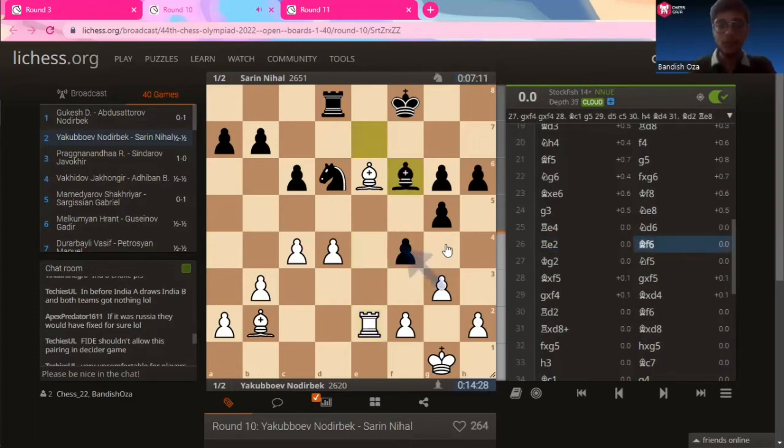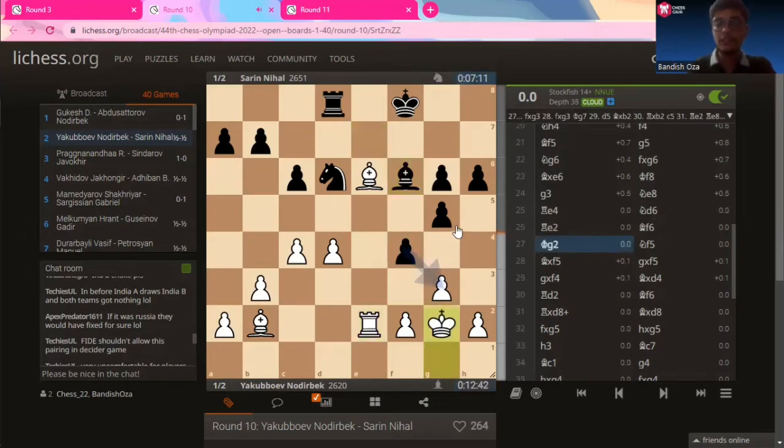Nihal Sarin doesn't want to just capture and let Abdusattorov straighten his pawn structure. Abdusattorov plays king to G2. And this is the brilliant move that Nihal Sarin plays — knight to F5. This one move will lead to a series of exchanges that will make it a short draw and nothing else. Knight to F5, bishop captures on F5, pawn captures on F5.